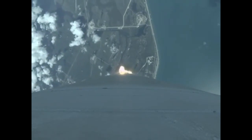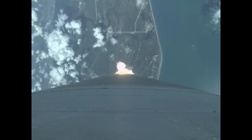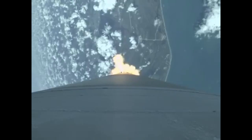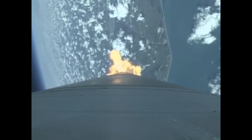RD-180 performance continues to be nominal. Mach 1. Body rates continue to look very good at this point in flight. Booster has throttled back, right on schedule, signatures look good. Current altitude is 11 miles. Downrange distance is 5.5 miles. Current velocity is 1,929 miles per hour. Range track shows good progress right down the middle of the corridor.